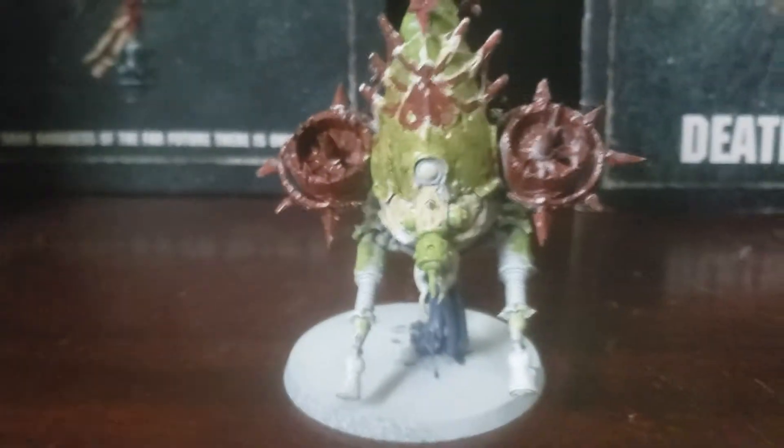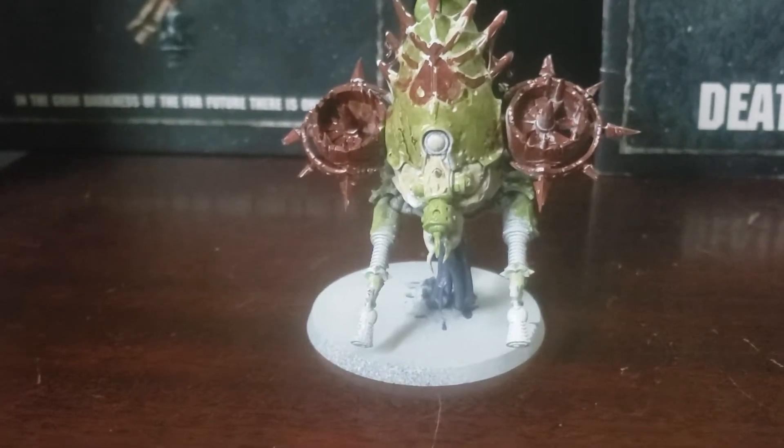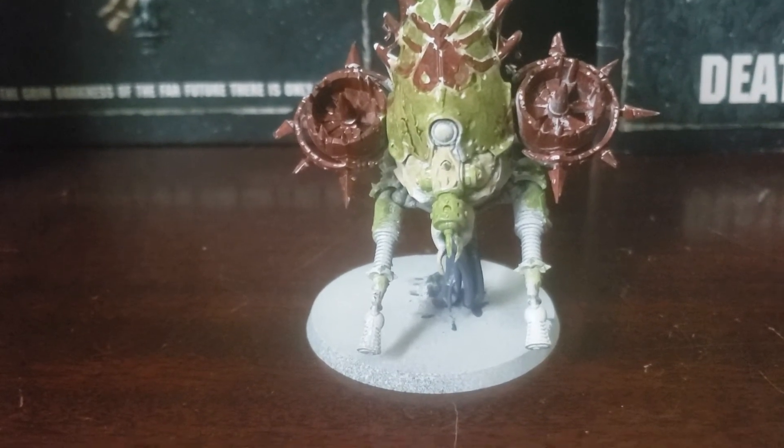This is the Foetid Bloat-drone — he has 2 Plague Spitters and a melee weapon, which I can't think of the name of right now. And that's it for the Death Guard.